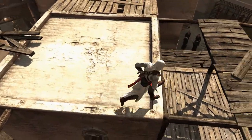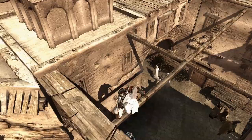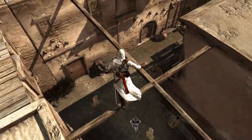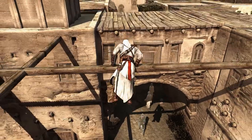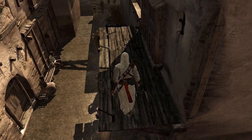Believe it or not, that's the vault. When you vault onto an object, Altair will sometimes hang, while other times he'll drop.